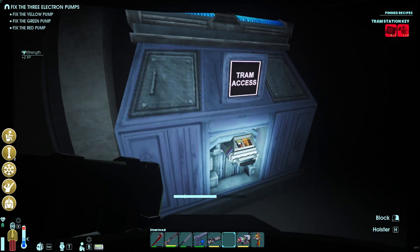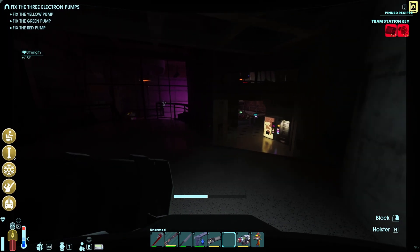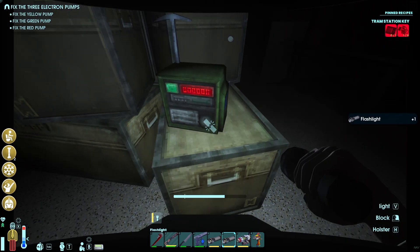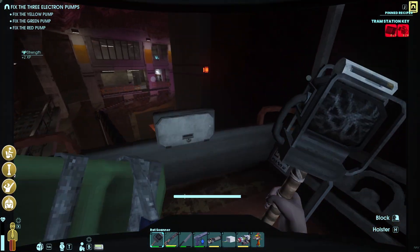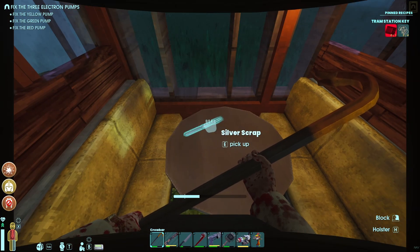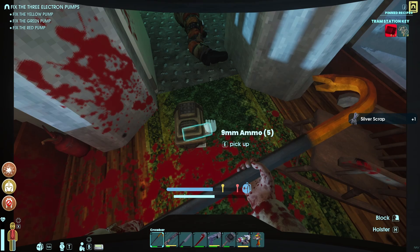Once you make the trim access key, you're gonna go through the portal and you're looking for silver scrap. You'll want to run through this probably two times — wait for it to reset and go through again, because you're gonna need a lot of it. If you take the tram back you can unlock it so you can return to this location much faster. Make sure you take the tram.